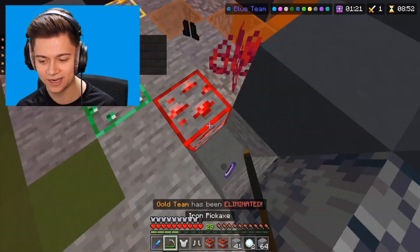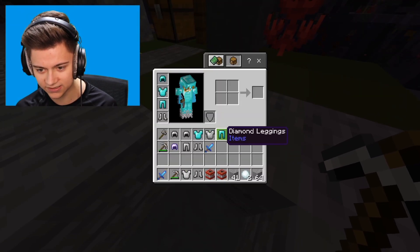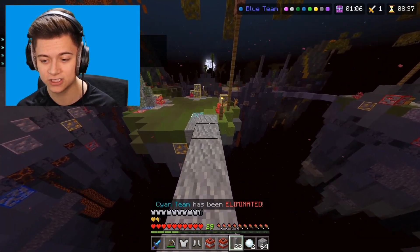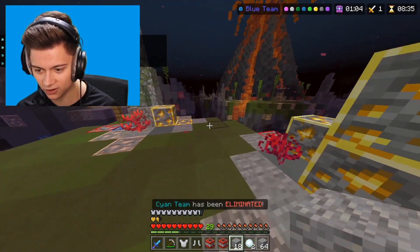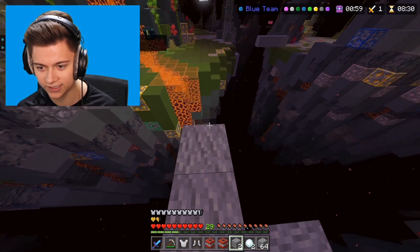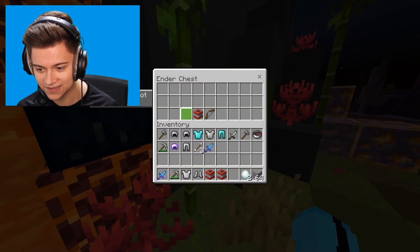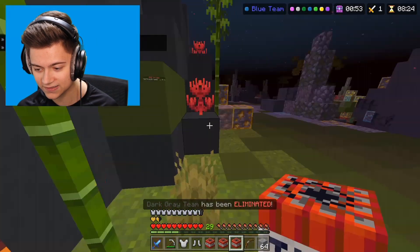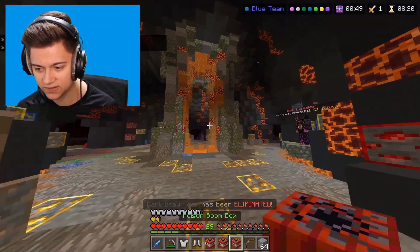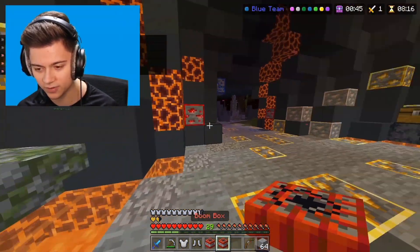Alright, there we go — another W! We just need to get the final W and actually win this thing. I hope you guys are enjoying the video. You can also check out the merch at averagering clothing dot com if you want to rep the merch. Anyway, let's go a little closer to mid. Let's make that jump. Okay, so we're now at mid. I actually got some good stuff — I got a bow and a bunch of these poison boom boxes.